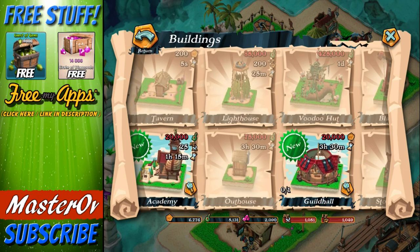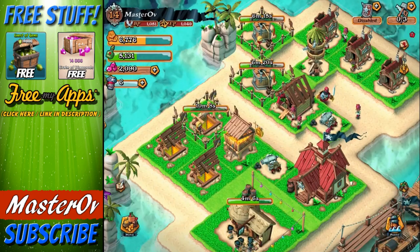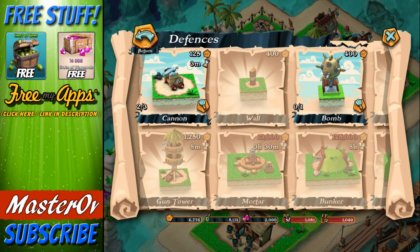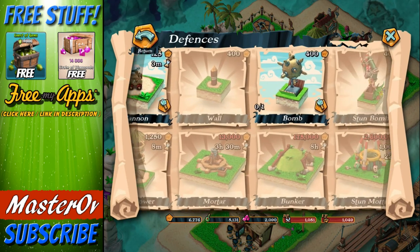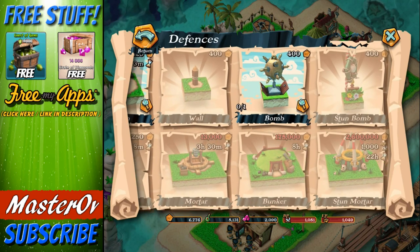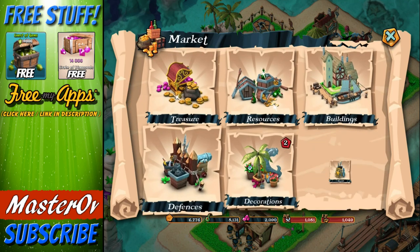Hopefully you guys can come and join me in my guild, which will be pretty cool. The final thing we have here is defenses - at the moment we've got cannons and a gun tower. But you can see we've got stuff like walls coming soon, plus mortars, bunkers, bombs, stun bombs, and stun mortar. Quite a few different things to unlock.